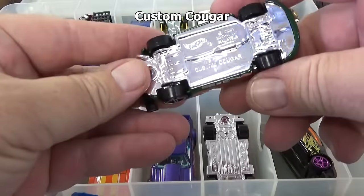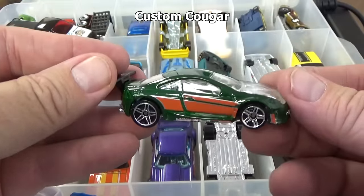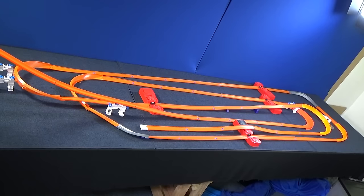And I did Mercury Cougar — this is Custom Cougar. It is green, yellow sides. He's done. I think that's all my cars. Custom Cougar.